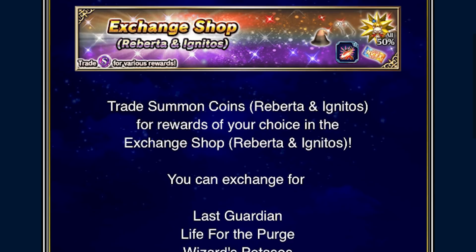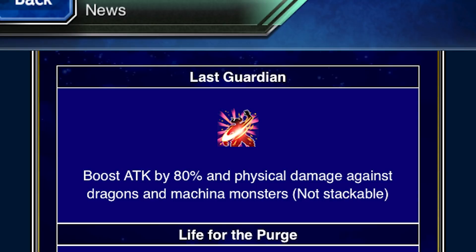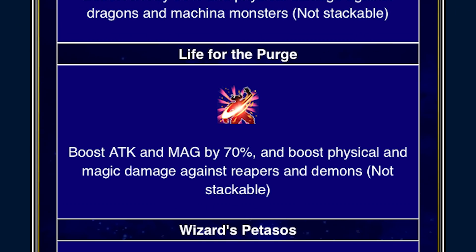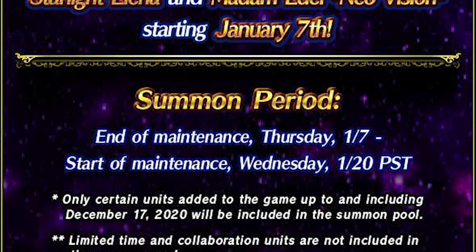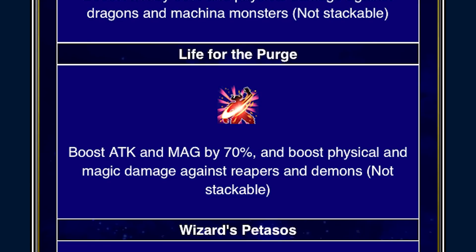Exchange Shop: this time it's actually notable. Last Guardian is obviously very strong, but what you should really be looking at is Life for the Purge. This was a Limited Materia only available through a very not-worth-it banner. I highly suggest picking it up if you can, as there is currently no other way to get it.